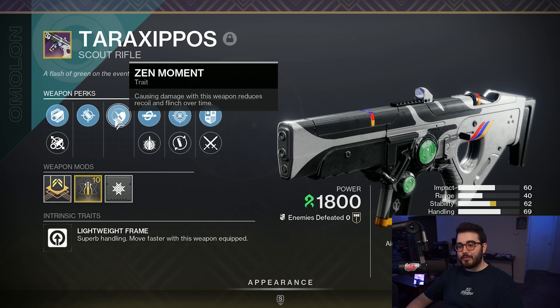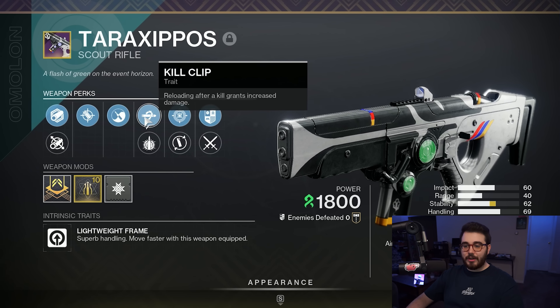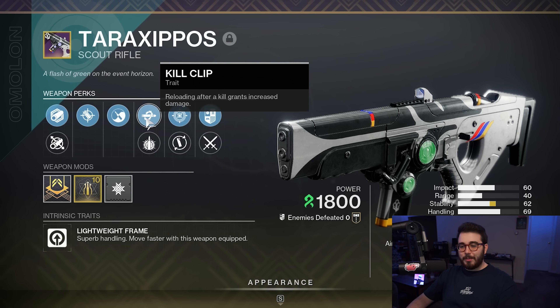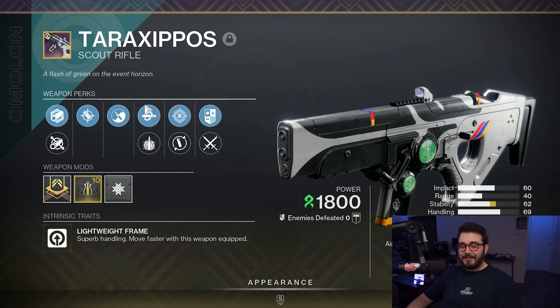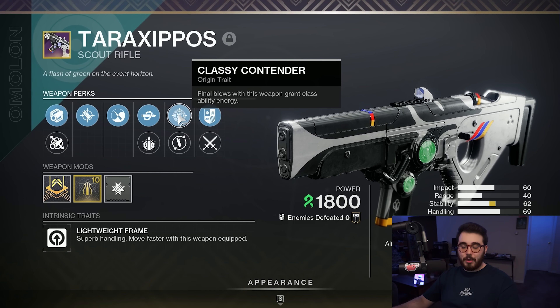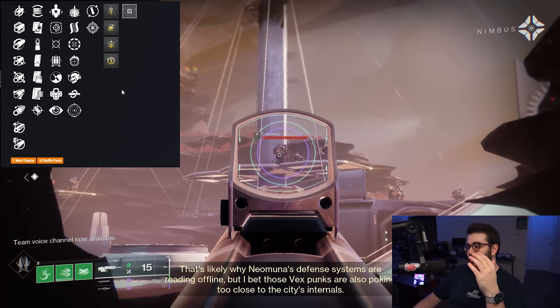You might be wondering how a scout rifle can shoot that fast. In today's video, we're talking about some of the god rolls you can get for the new Guardian Games scout rifle called the Taraxippos. Obtaining it is pretty easy — when you log in, go to the Tower, talk to Eevi Lavante, complete the recreational playlist once, earn enough points and medallions, and you can also do the crucible playlist. Complete that quest, talk to her, talk to Zavala, talk to Shaxx, go back to her, and you'll get the scout rifle.